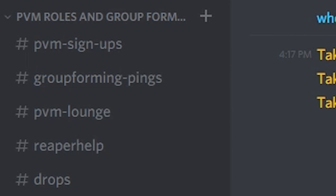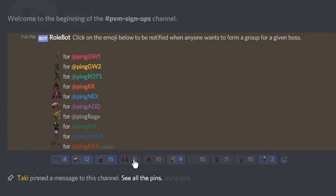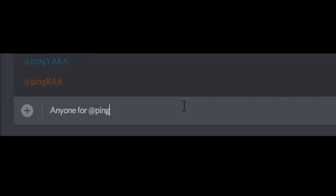I will walk you through how to get set up for bossing using my Discord server. When you join the server, you will see that there is a PVM channel on the left side of your screen. Click PVM signups, and then click on any of the icons for the bosses that you are interested in being notified about. After that, it's as simple as joining the group forming channel and constructing your message with the correct boss ping.